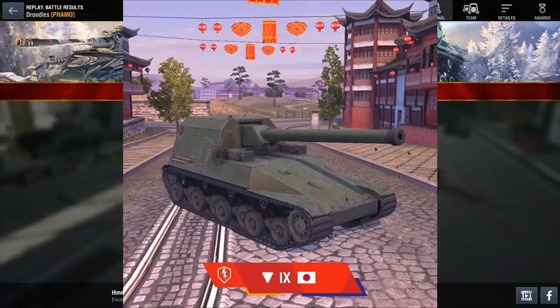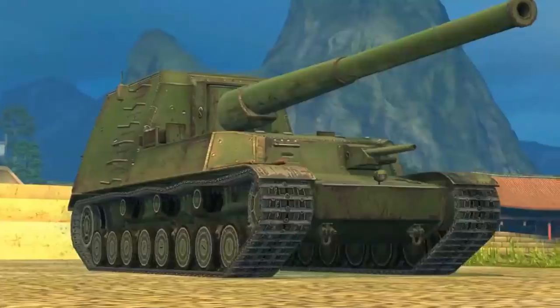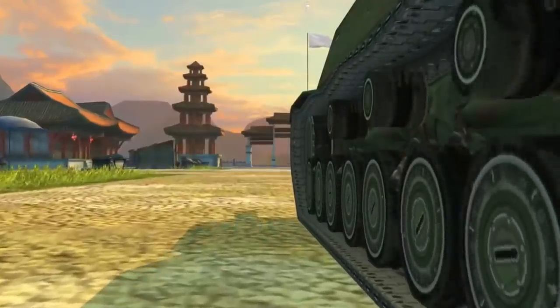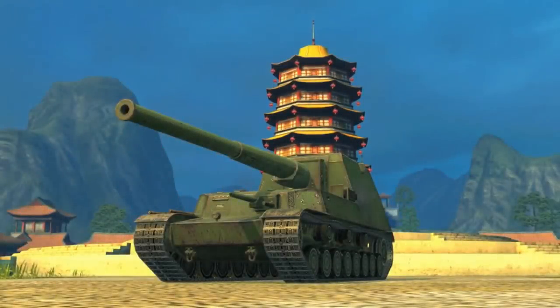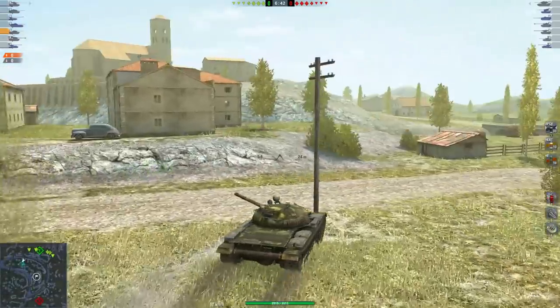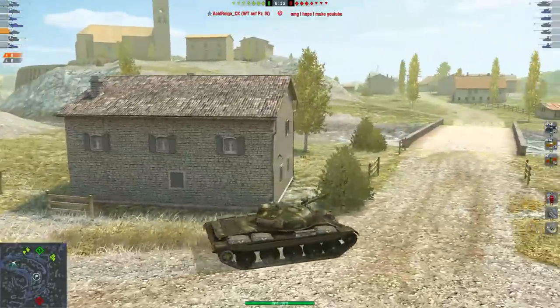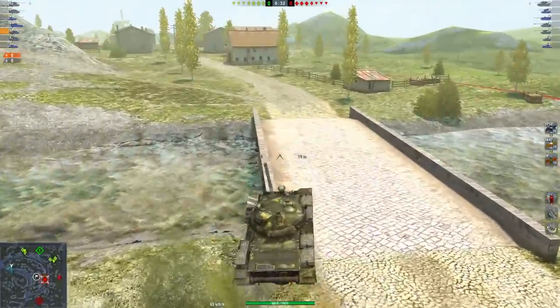Jumping up to the tier 10, the Ho-Ri — all statistics I'm reading are from Blitz Hangar, and I'll put the link in the description below. Looking at the Ho-Ri clip, it looks exactly like the tier 7 and tier 8. I'm not sure why they made the tier 9 look so different from the tiers 7, 8, and 10, because all the other tanks look essentially the same with only minor differences in gun placement.